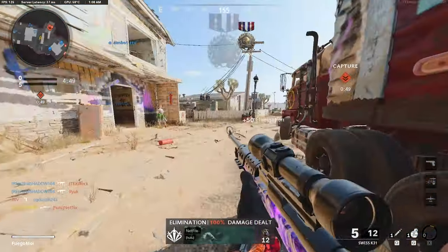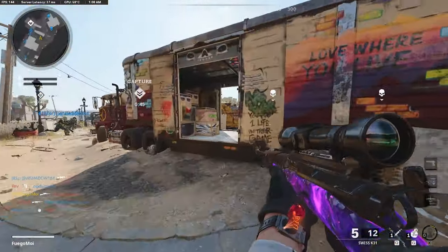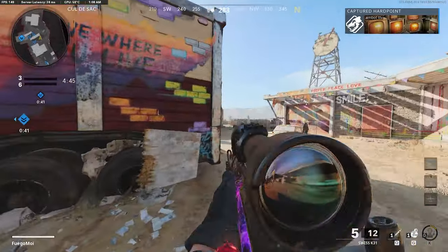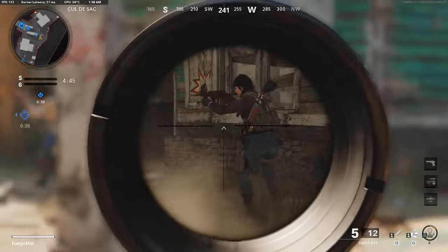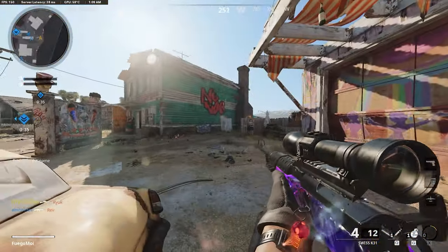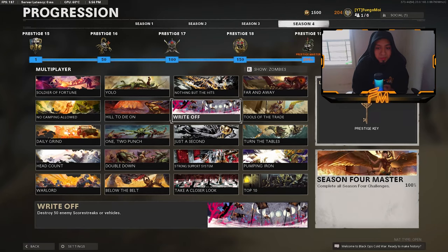For firing a sniper rifle three consecutive shots that deal damage to enemies five times, I used the Swiss K31 since it has the fastest ADS. All three shots basically have to hit somebody in a row — don't miss. Hitting the same guy twice counts, so keep that in mind. You don't have to kill them — just land three consecutive shots.